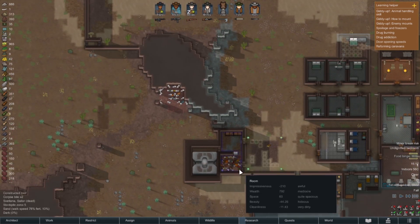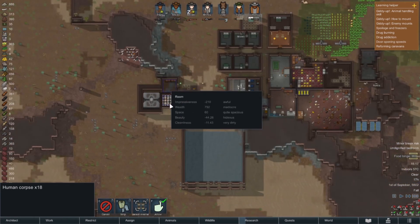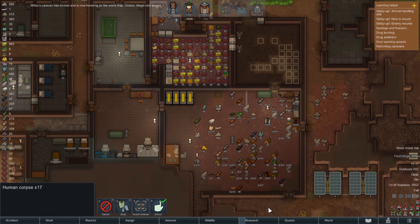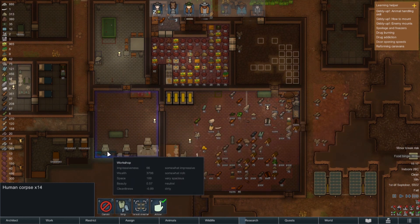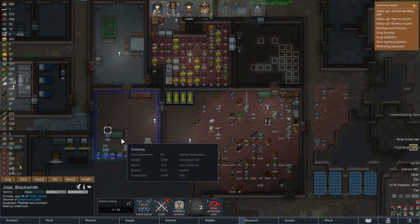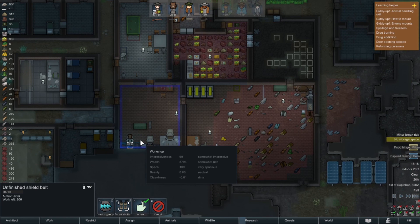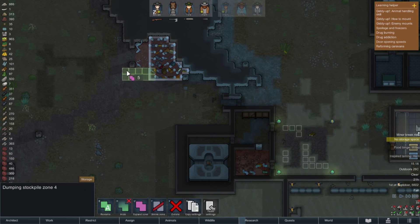I wanted to burn the corpses out here with molotovs. Can we haul those out urgently? I thought I had molotovs - I might have sold them, which was stupid. I could just make some new ones. I want to burn these corpses up, so that's what the molotovs would do. Let's expand the storage space so I can craft them.